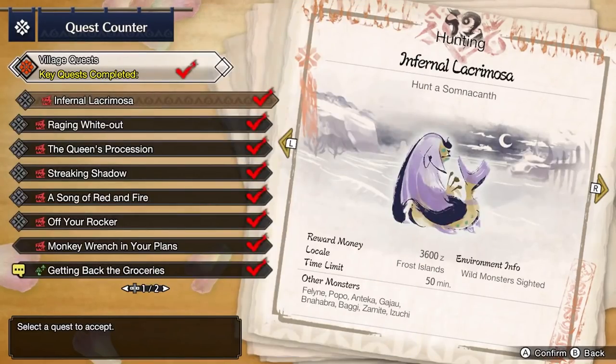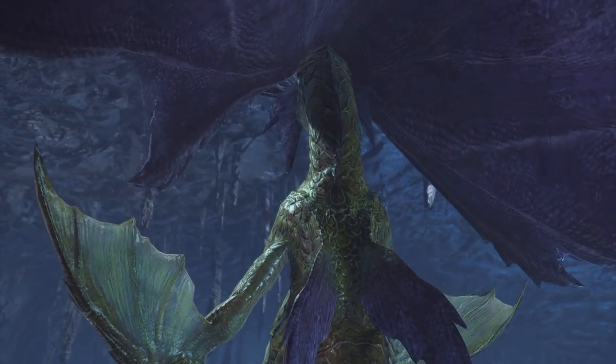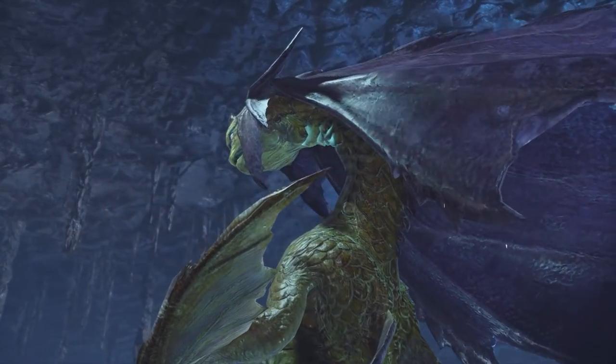Now hunt Somnacanth in the key quest Infernal Lacrimosa. Embrace your inner Boomer and bring energy drinks to keep yourself awake. Finish the hunt and move on to the next monster.